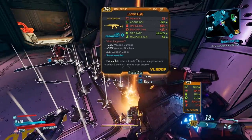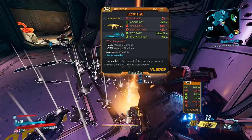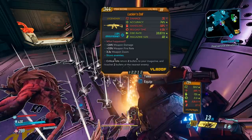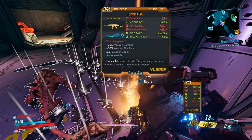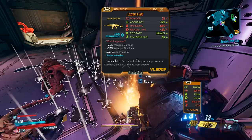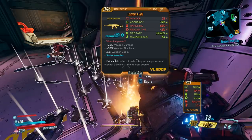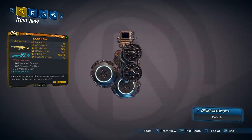Red text — what happened? Plus 26% weapon damage, plus 33% weapon fire rate, 3.3 times weapon zoom. It is cryo. Critical hits return two bullets to your magazine and ricochet two bullets at the nearest enemy. Interesting. And it's got a really big mag size, too. The gun's made of wood — you would think that would be like a Jacob's kind of thing.